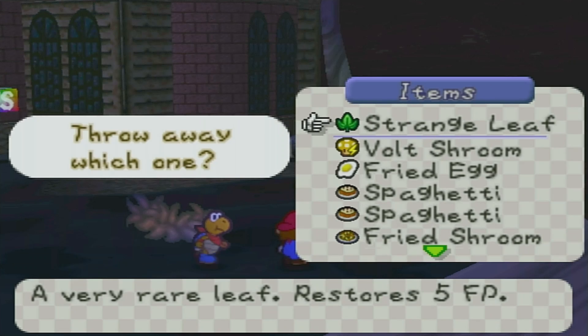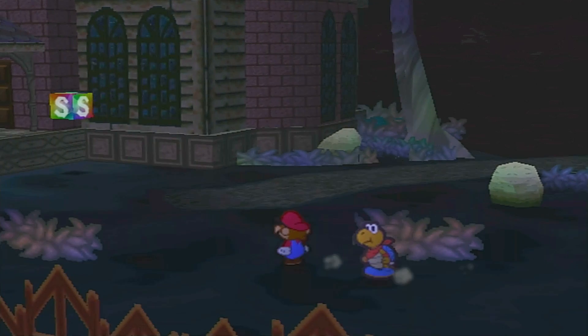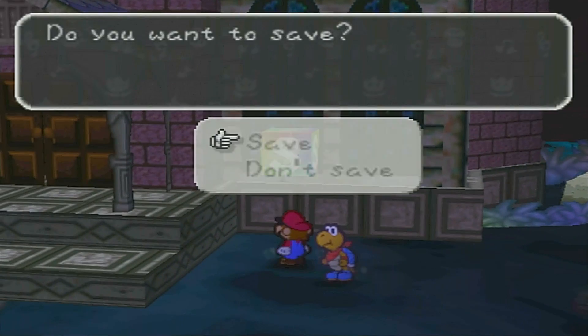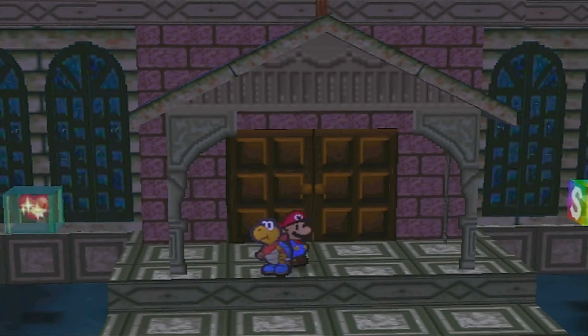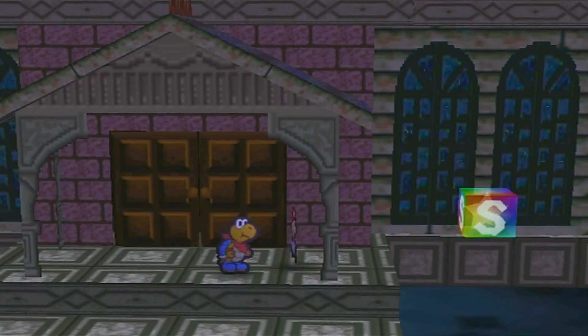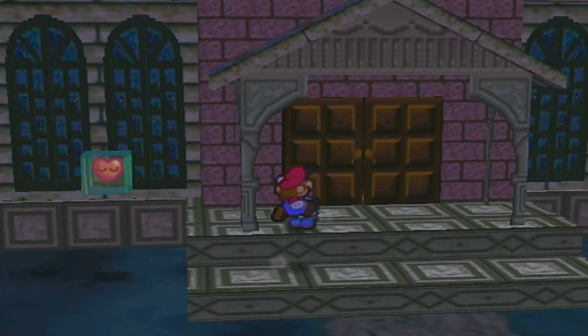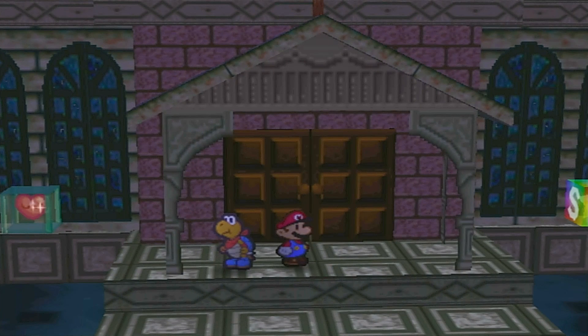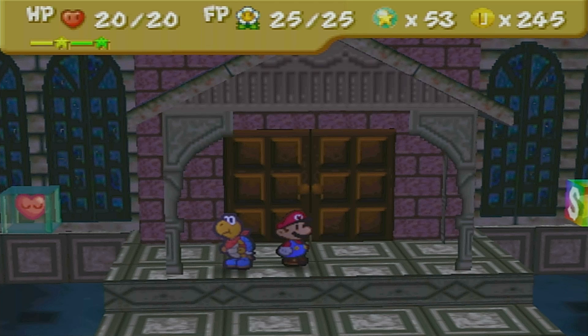Strange Leaf - very rare leaf, restores five FP. I'll replace that with Volt Shroom. Well, we made it through Forever Forest and now to the Forever Forest mansion - this is the worst outro I've ever done. On the next episode we will be entering through those chocolate bar doors and figuring out what's going on with this place, and where the next Star Spirit is. Thank you all for watching, I'll catch you guys next time. Take care!